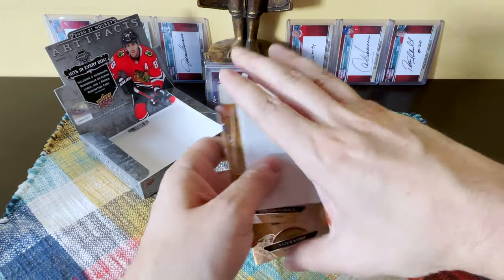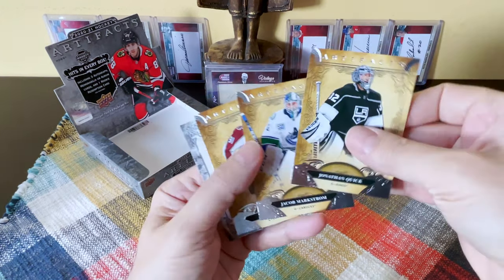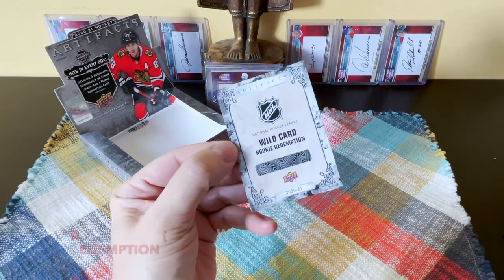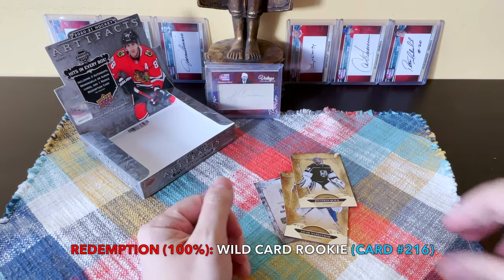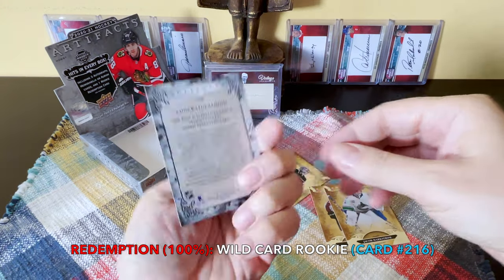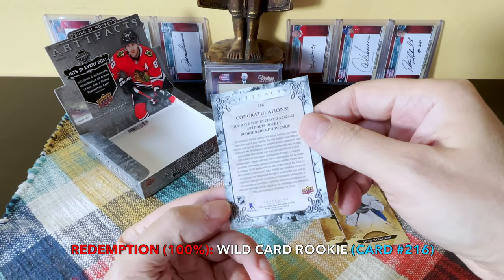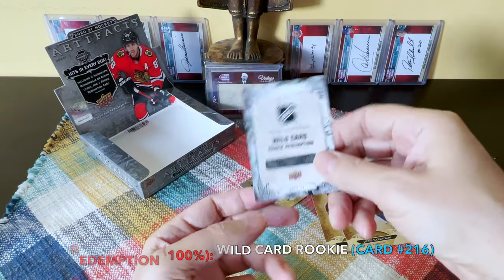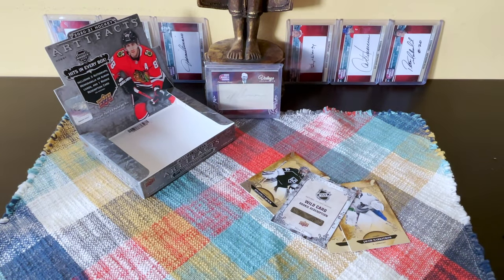We have another rookie redemption — what is going on? We didn't even receive an auto. There's a wild card. I'm furious, I'm really disappointed. We received a wild card and that's it. What does it say? Just a wild card — it's deeper on the list, card 216, the 'to be named later.' What absolute garbage this box was.